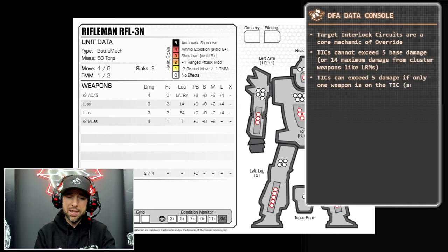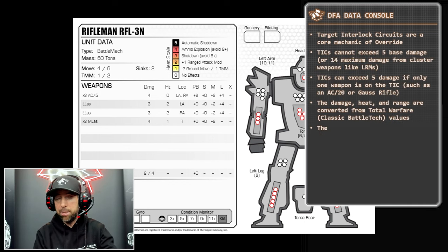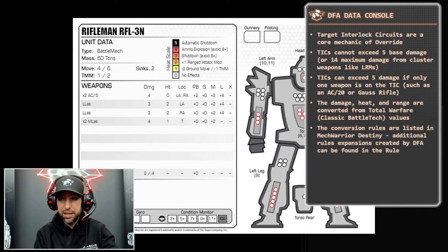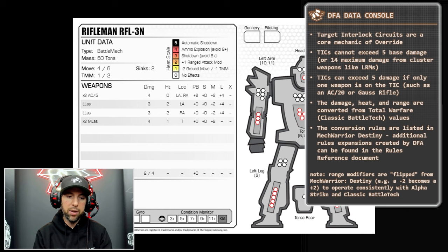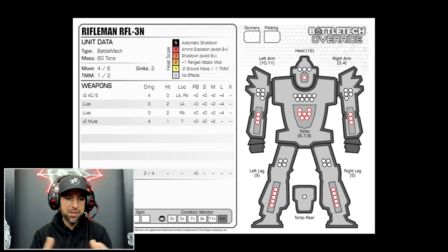The limit can be broken by single weapons that do massive amounts of damage — an AC20 does seven damage in Override, which is more than five, but it's fine on its own. You can't add any other weapons to that tick, but that makes the AC20 feel different than grouping a bunch of medium lasers together. In the latest iteration we added more ticks — originally just six, now up to nine — and instituted a lower damage limit so things like gauss rifles and AC20s feel distinct.